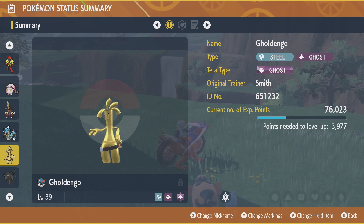Gimmighoul has had quite a bit of speculation in the community. He appeared in Pokemon Go for a little bit, and there was a website where his coin count was racking up to 999, so he's been sort of hyped up and spoiled a little bit in the build up to release.